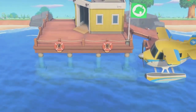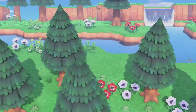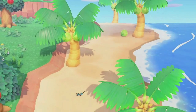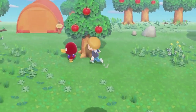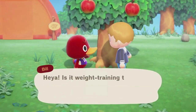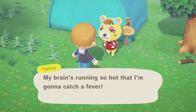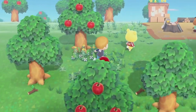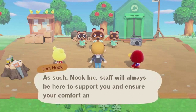Thank you for choosing the Deserted Island Getaway Package. A laid-back, relaxing time and a haven of nature awaits. For you and the other folks participating in the Getaway Package, the time has come to get into the groove of deserted island life. It may be a deserted island, but the Resident Services Building at its center is here to support your needs, so there's nothing to worry about.